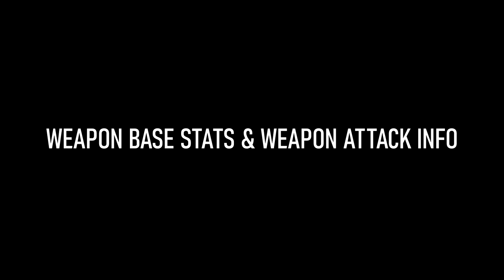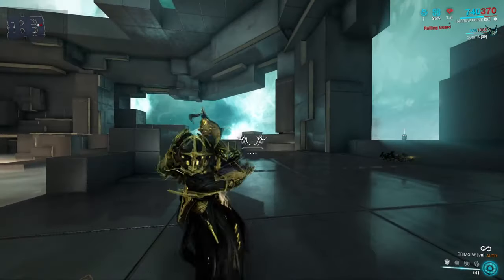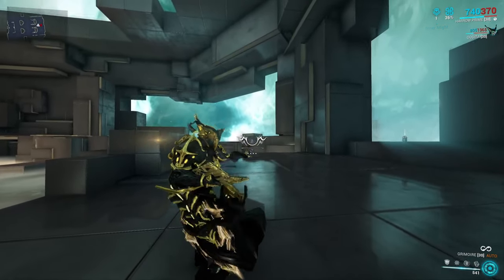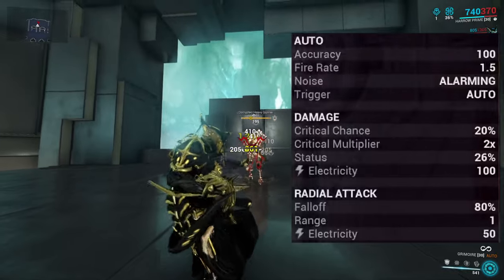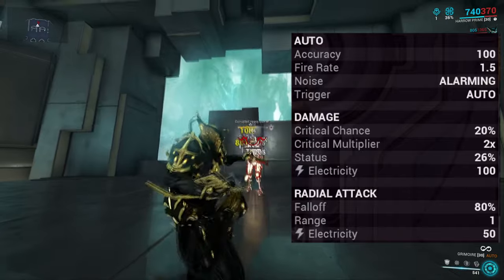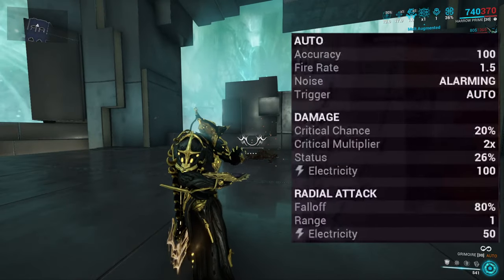What are the base stats and basic information of the weapon? The Grimoire is a secondary weapon which gives you two different ways to use it in combat. Firstly, you have a primary autofire which has a pretty low fire rate and comes innately with electric damage. The critical chance and critical damage are sitting at 20% and a 2x multiplier respectively, and the status chance comes in just slightly higher at 26%, rounded off with 100 base damage and electricity as your damage element.